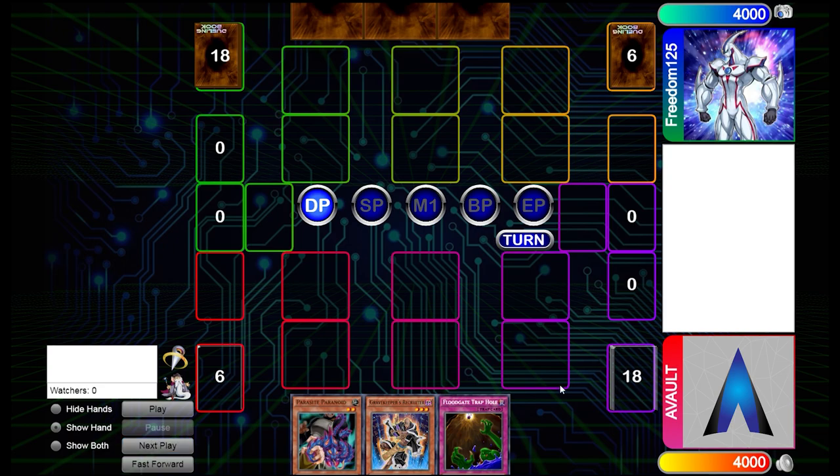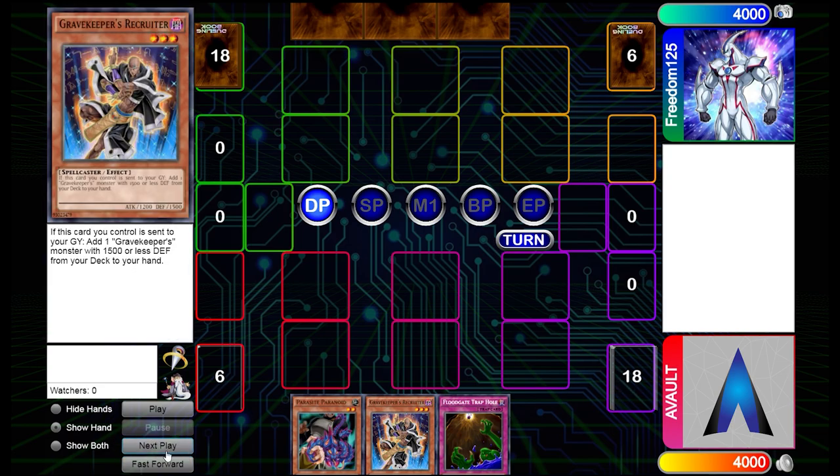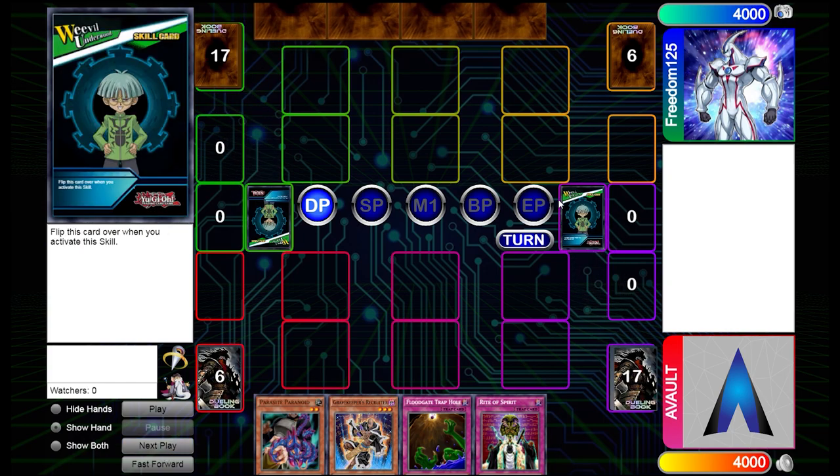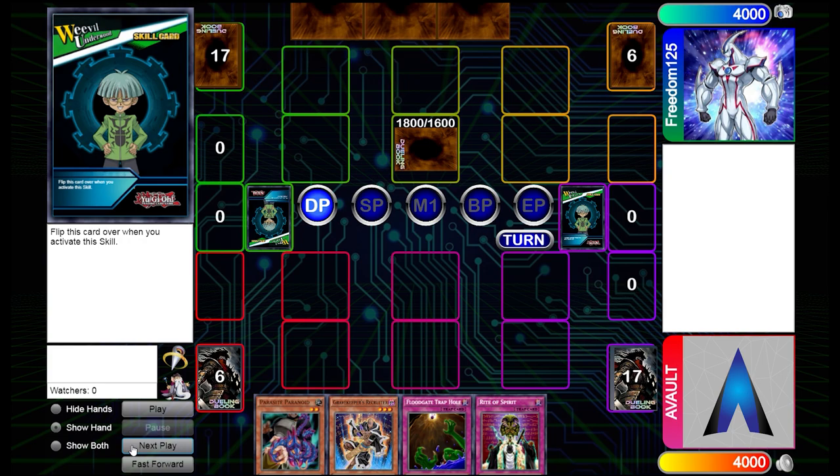Both of us are playing Weevil Underwood with the Cocoon of Ultra Evolution skill, which makes total sense. We want Stone, Paper, Scissors so we want them to go first. They're going to set and pass, and our suspicion for this set monster is that it's going to be Command Knight for most cases.